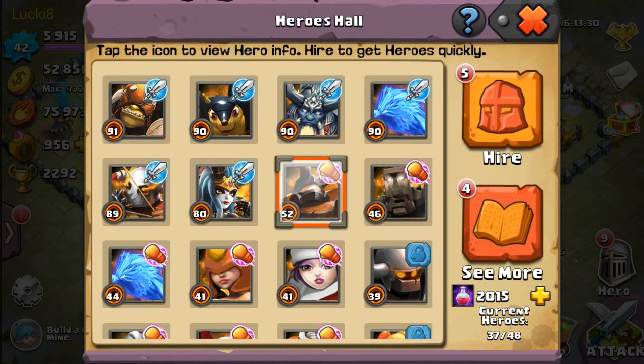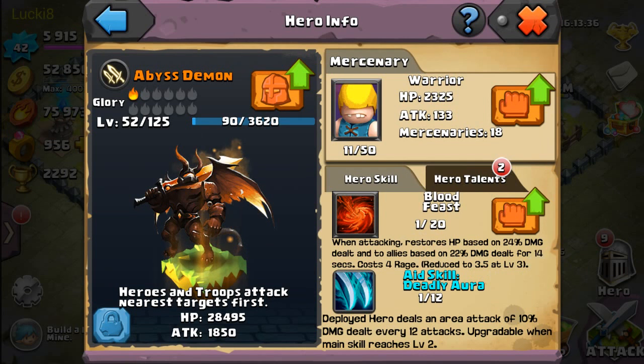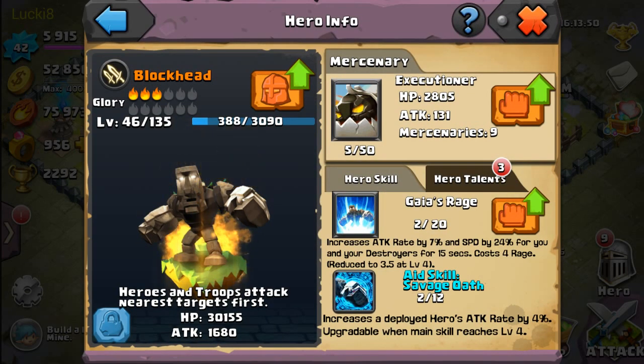I don't often use the Demon. I heard he's pretty good if you max his hero skill to around level 20, because he steals HP from the enemy and gives it to himself and his mercenaries. Blockhead doesn't have an evolution yet either. He might be perhaps the second greatest defensive hero in this game — his HP is just off the roof — but the Pounder is still way better.